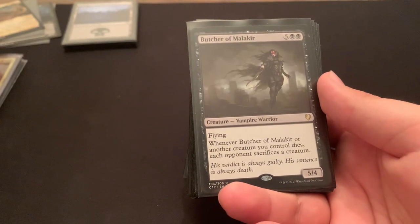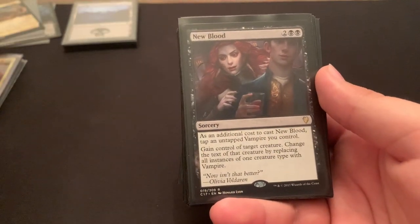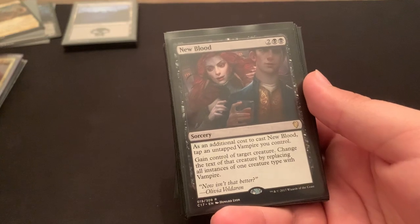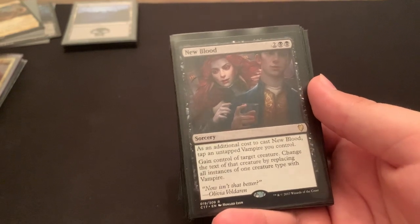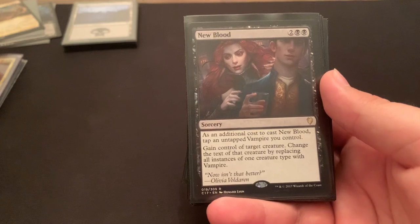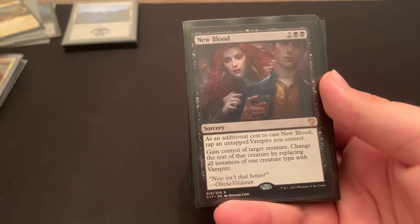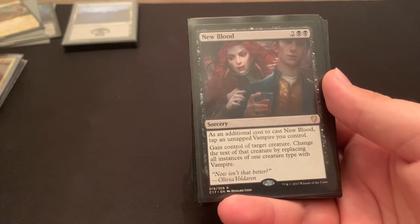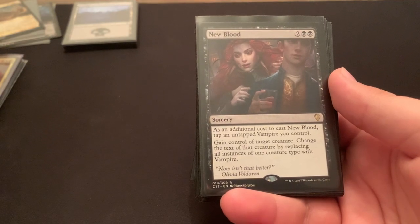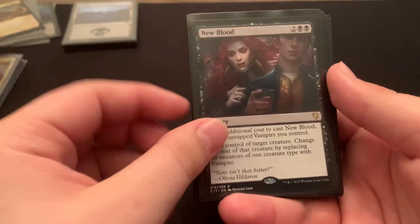Butcher of Malakir — whenever one of my creatures dies, each opponent loses a creature as well. New Blood — 4 mana, gain control of a creature, make it a vampire, and replace all instances of that creature's creature type with vampire, which is phenomenal if you're playing against another tribal deck. The best I've ever had with this was against a Kumena Merfolk deck — she basically says tap another Merfolk she's unblockable, tap 3 Merfolk draw a card, tap 5 Merfolk put a +1/+1 counter on each creature you control. Which translates to using tap abilities with vampires instead. Great card.